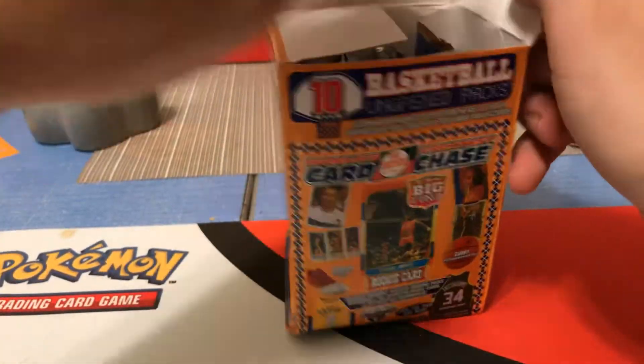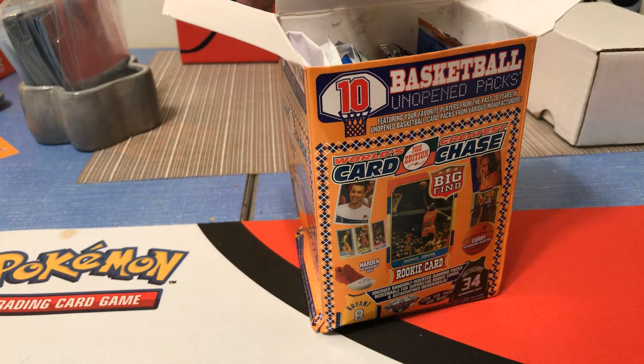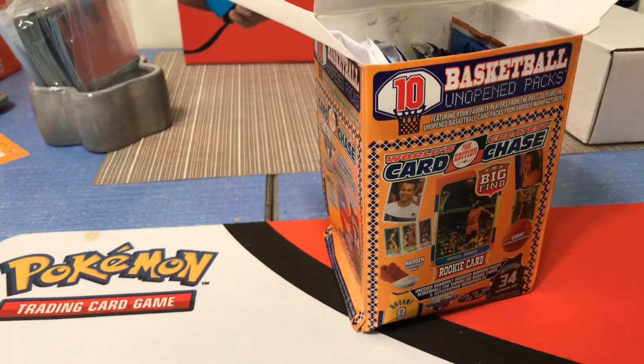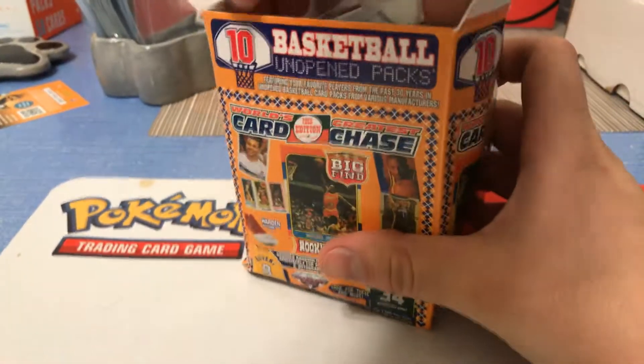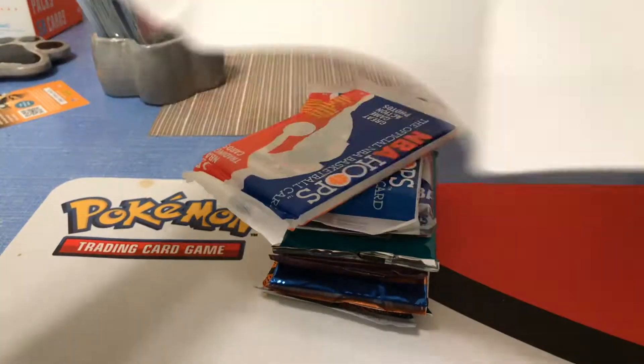Wow, that was a hard box to open — it's kind of weird. Let me turn this light off real quick. Actually, let's turn the back light on instead. Yeah, there we go, that's a lot better. Just set it right here, move that right here — here are all our packs. Just a paper insert, nothing to it, nothing on it.